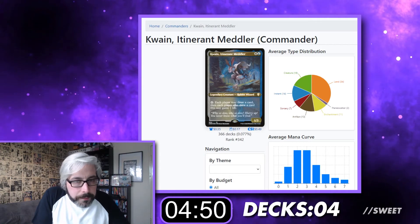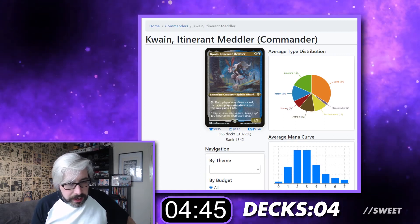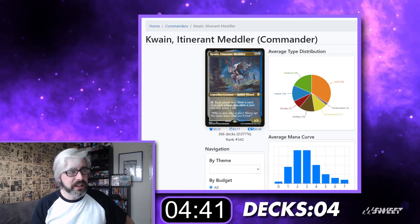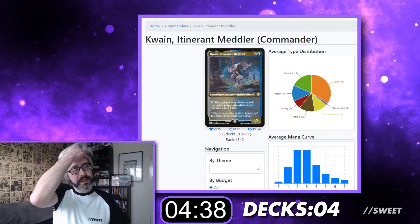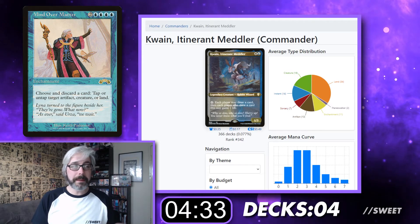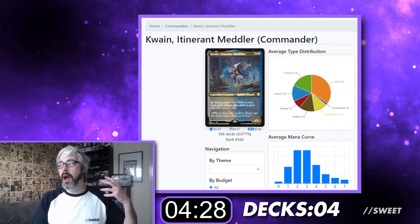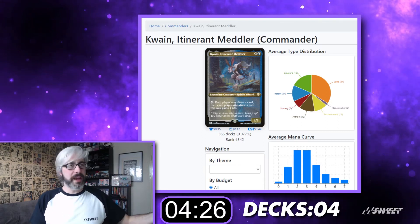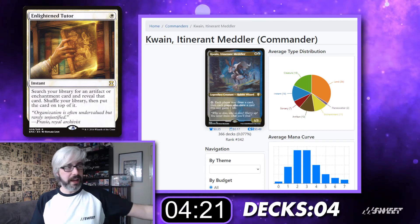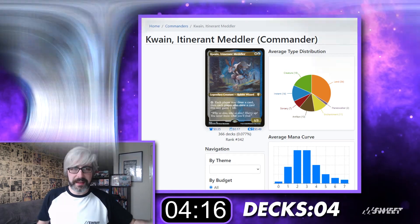Quaint Etherant Meddler — white and blue for a Rabbit Wizard, 1-3. Tap: each player may draw a card, and each player who drew a card this way gains one life. I did a Doomsday-style analysis on the combo with this — I think it's with Mind Over Matter — and basically that's how we're going to be building this deck. It'll be slightly pillow-forty so we can survive until we get to that combo. In white we have ways of tutoring up enchantments, so we'll tutor up Mind Over Matter to mill out our whole deck and win with the Oracle, or Jace, or Lab Man.